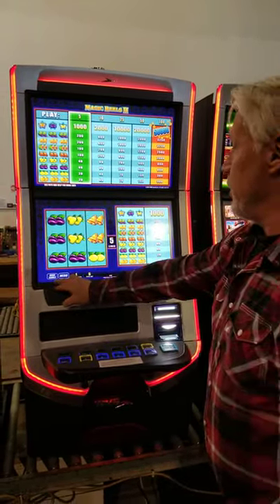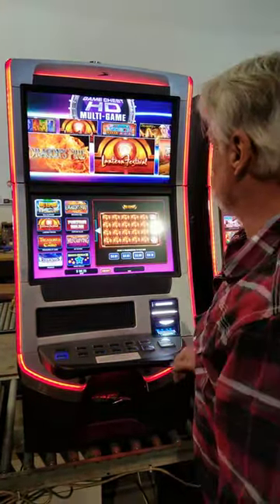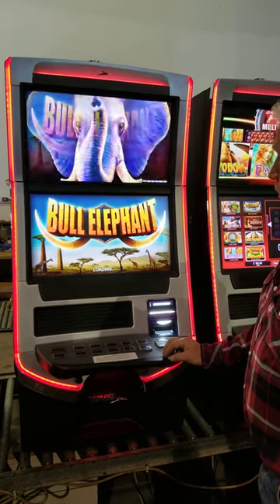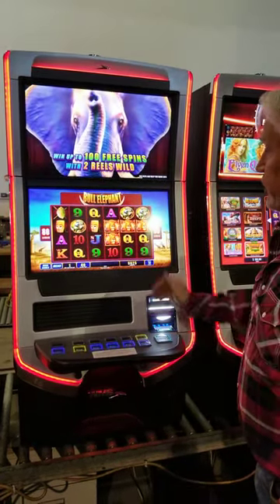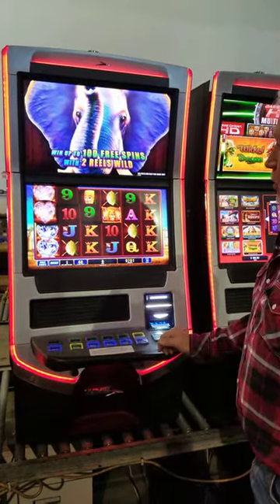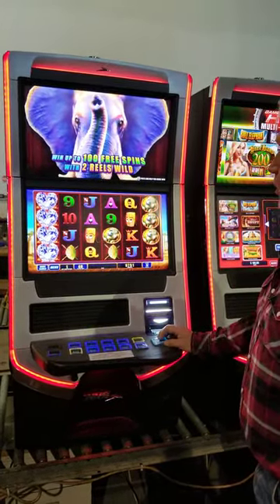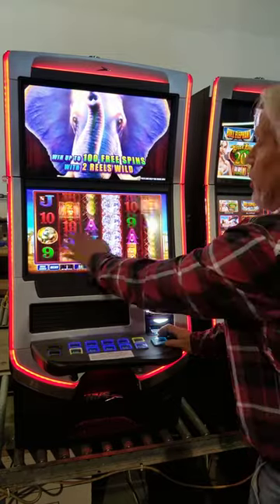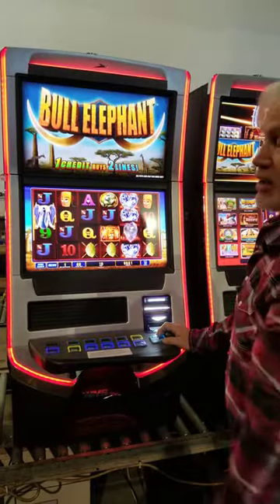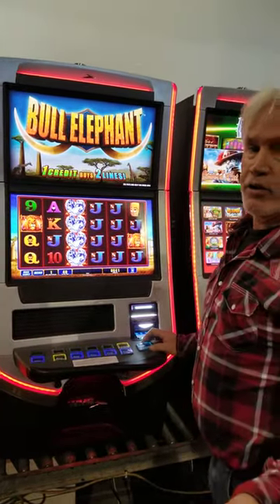We're going to switch out of this game here now — I'm not winning. Bull Elephant is a really nice game, a real popular one. You can see it's got six reels on the video. It blows up when you play it for a better display. You can win on three reels, four reels, five reels, or six reels. It's got the bonus with the elephants when they come into play. The bonus is never hit when you're videotaping — isn't that how that goes?